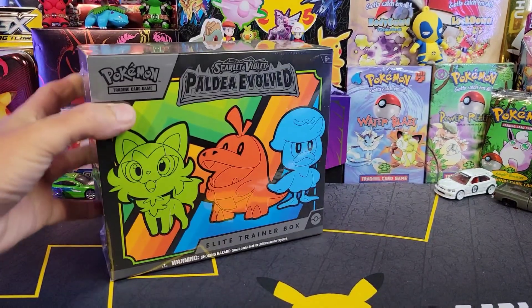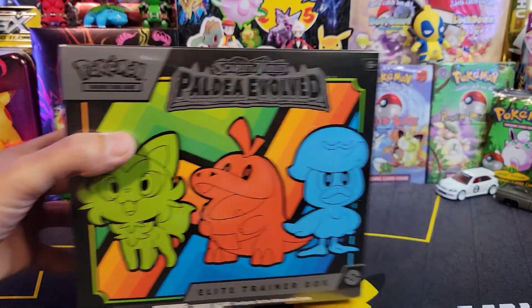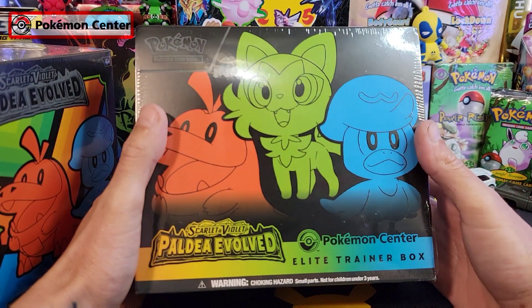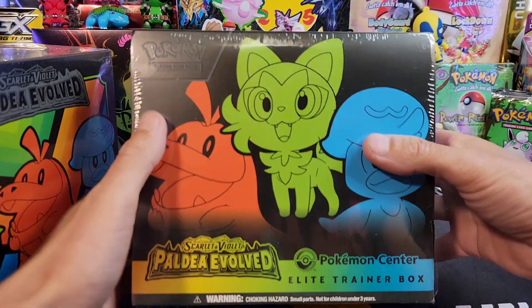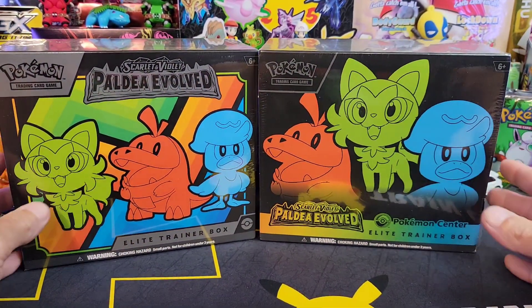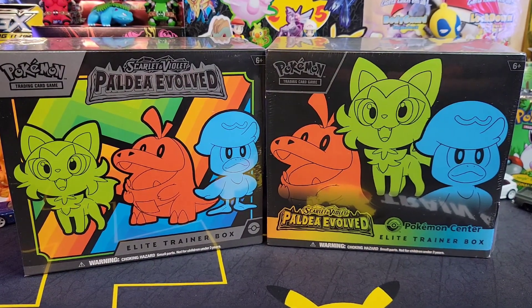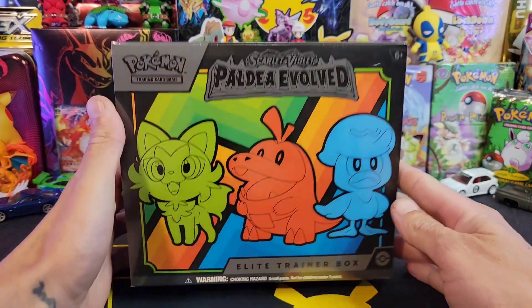On this side we've got the regular Elite Trainer Box. This one comes with nine packs and a bunch of other goodies. The one on the right is going to be your Pokemon Center Exclusive Elite Trainer Box, and it actually comes with two promos and a couple extra packs. We're going to get into both of these today and give you an idea of which one you might want to pick up. Let's start with the regular Elite Trainer Box.